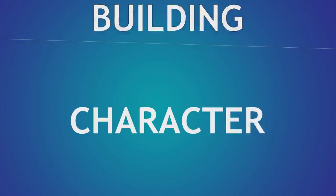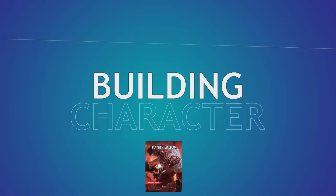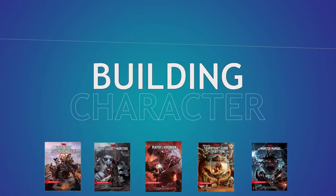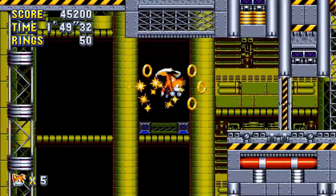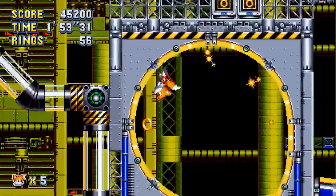Welcome back to Building Character, where we figure out how to play as your favorite fictional characters in Dungeons & Dragons. Join the Patreon for this character sheet and a whole bunch more, and like and subscribe for hotter combos next time you play. Today we're building Miles Brower from Sonic the Hedgehog, also known as Tails the Fox, or in Ireland, Kilometer.